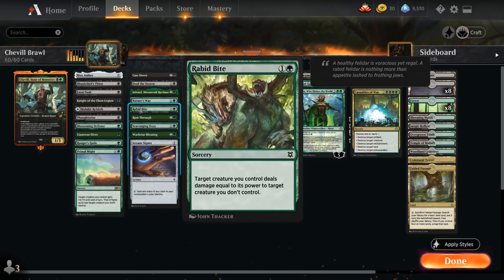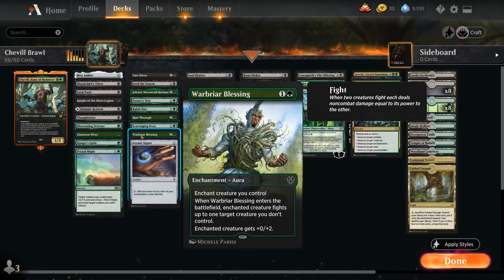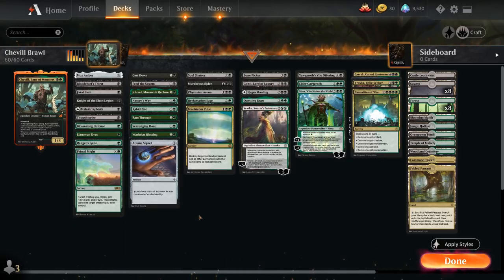Shovel combines quite nicely with removal spells like Rabbit Bite, Nature's Way, Ram Through, and War Briar Blessing — which is an actual fight effect that also adds toughness — as well as Primal Might. All of those play quite nicely with our commander.